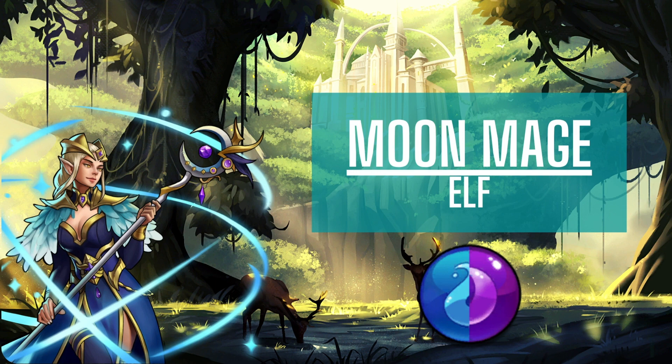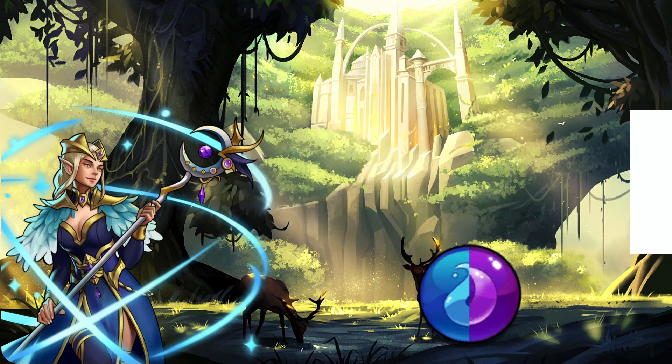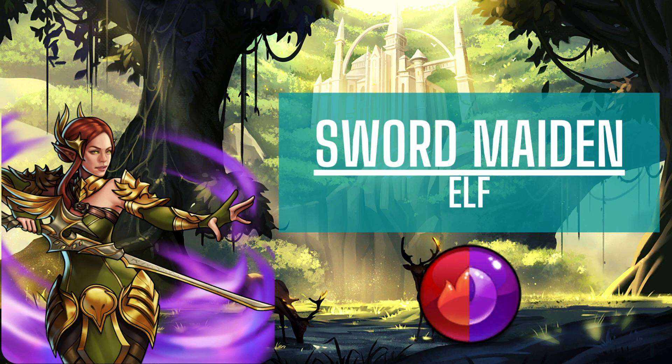Moon Mage is an Elf. First trait is Water Spirit — gain one magic for each blue ally. Second trait is Spell Armor — reduce damage from spells by 25%. Third trait is High Ancestry — immune to mana drain, silence, faerie fire, and death mark. The spell is Moonlight Call — deal magic divided by 2 plus 4 damage to all enemies. Mana color is blue and purple, mana cost is 9.